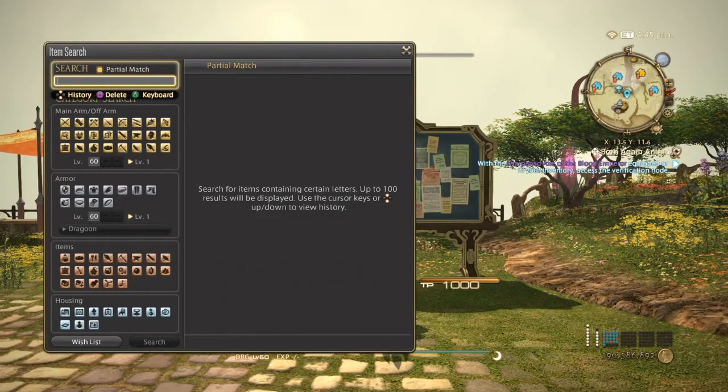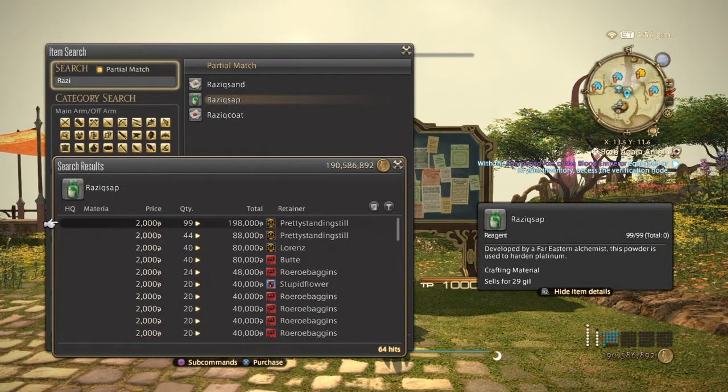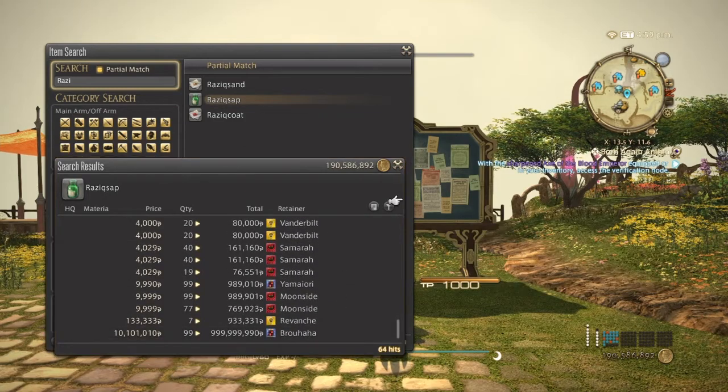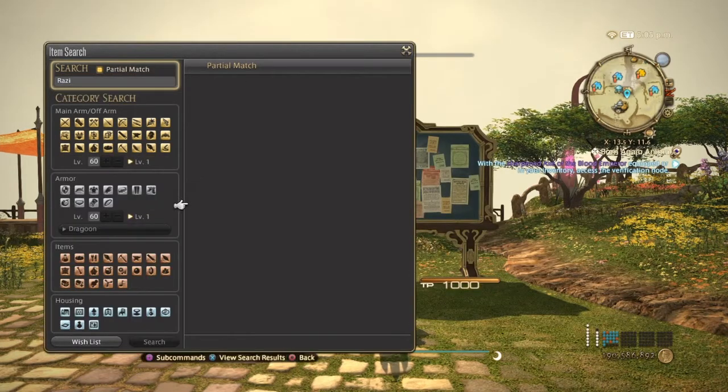Now we're going into the grand company seals items. First is Razzie's Sap, which is used to make platinum ingots — you need about nine to make a platinum ingot, so sell them in stacks of nine. There's no high quality version. These can go from 2000 all the way up to 10,000, but because so many people stock them it's hard to reach that. Stacks of nine and 99 sell the best and have been selling all day.